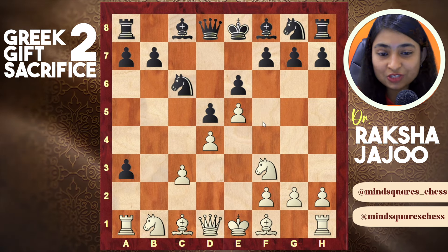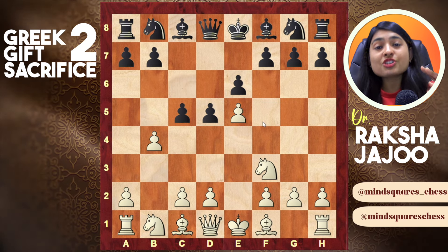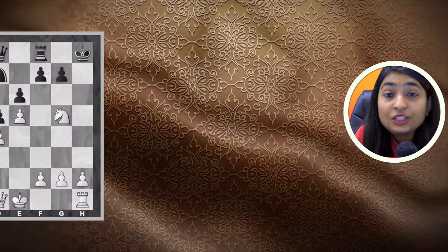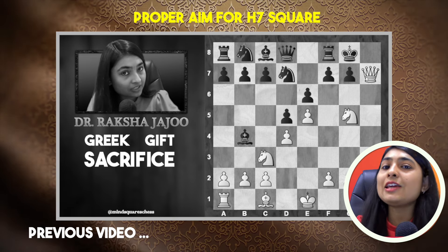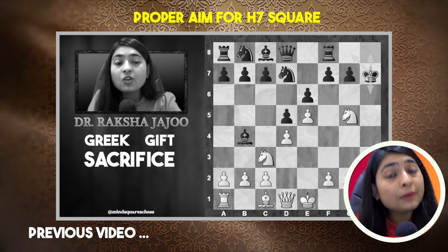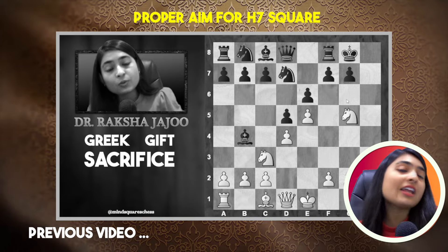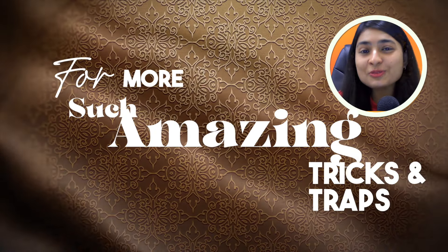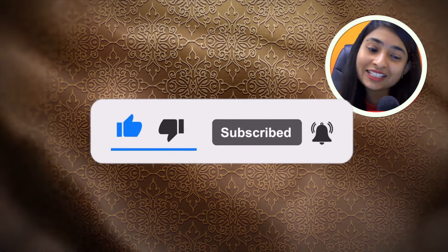So this was the Sicilian Defense transposing to the French Defense. In the French Defense too, if someone plays pawn c5, you know what to do. This is something you can try as an attacking player in many different lines and variations. If you missed our last video on the Greek Gift sacrifice — covering how to aim for the h7 square and push pawn h4 — the link is in the description box. For more such amazing tricks and traps, stay tuned, hit the like button, share with your friends, and subscribe to our channel. Thank you.